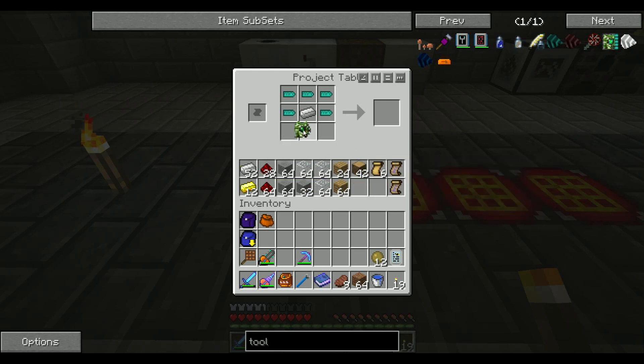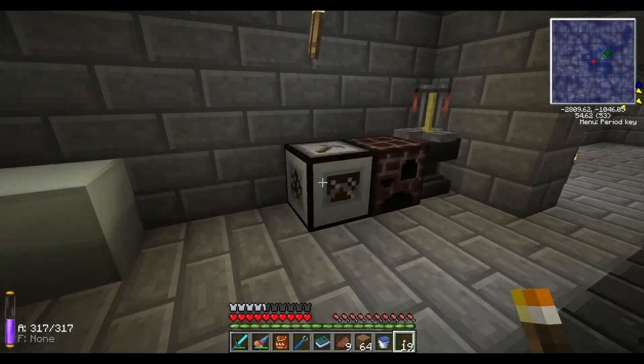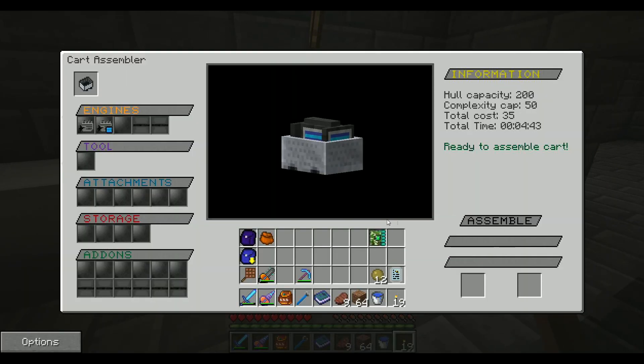But I'll never have to worry about wood ever again. Got ourselves a wood cutter — sweet. As you can see, as soon as I put stuff on, we've got our hull capacity, complexity, total cost. As soon as I put this one in, it should raise them.